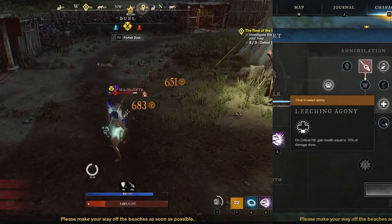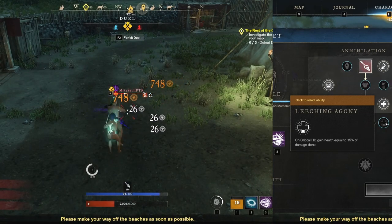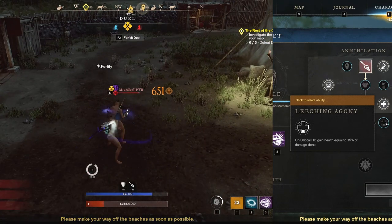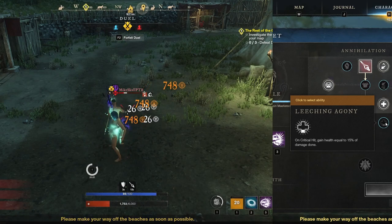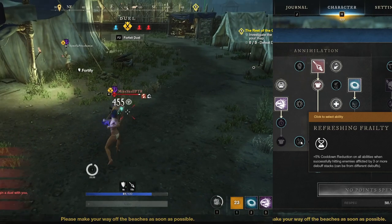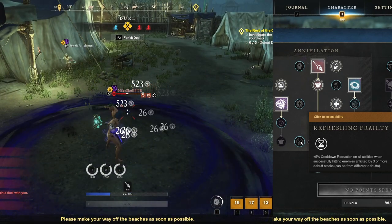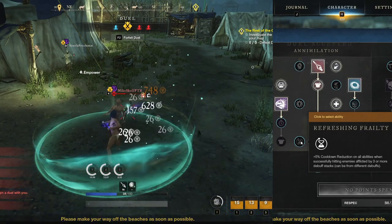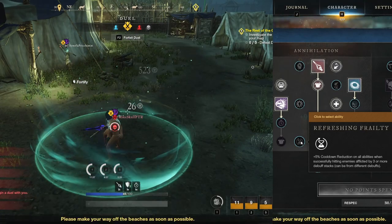Leeching Agony — on crit, get 15% lifesteal. Remember, you can already get another 15% lifesteal with Void Blade which has guaranteed back crits, so you could rock 30% lifesteal off of 2 traits when back critting with a Void Blade. Refreshing Frailty — get 5% cooldown reduction when hitting an enemy that has 3 or more debuffs on them, and they can be from different debuffs. However, whoever coded this ability simply didn't implement it, and it's broken.